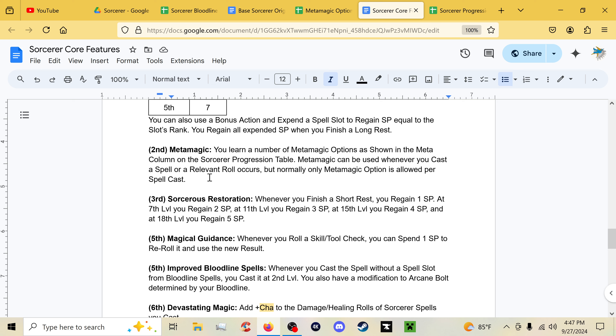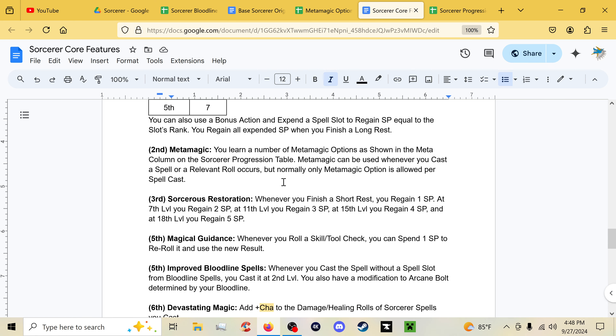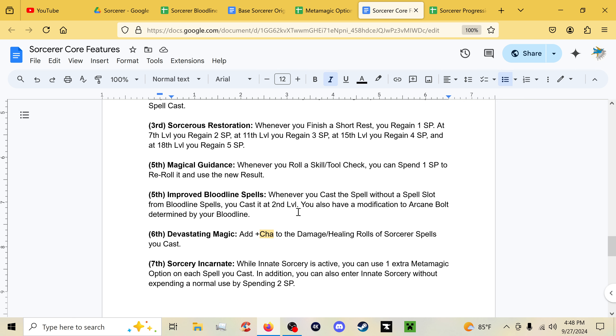At third level, Sorcerer's Restoration means whenever you finish a short rest you regain one sorcery point. At seventh level you regain two, three at eleventh, four at fifteenth, and five at eighteenth — so you just get sorcery points back every short rest and get to use more of the resource. Magical Guidance at fifth lets you spend a sorcery point to re-roll a skill or tool check and use the new result.